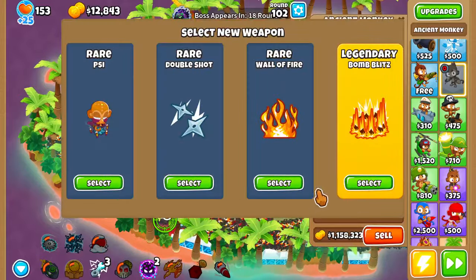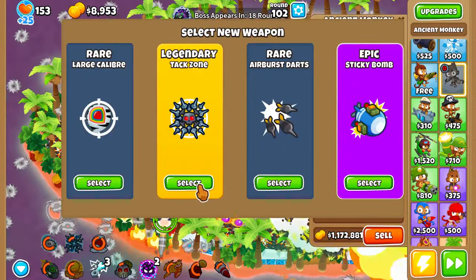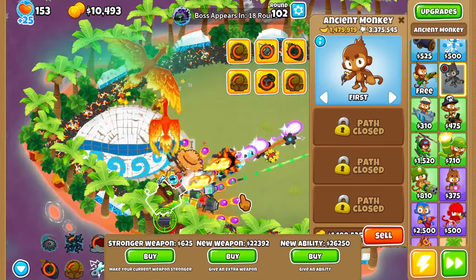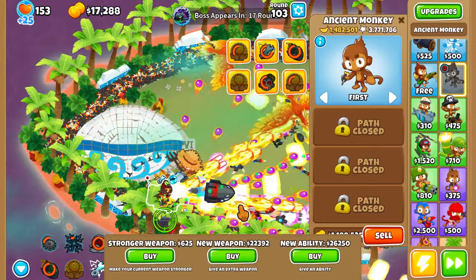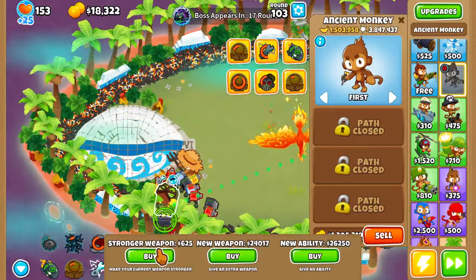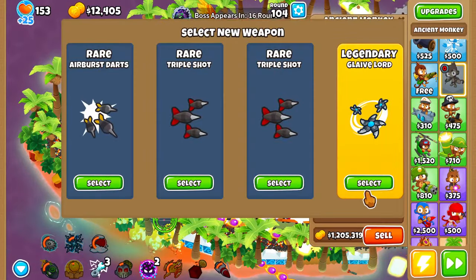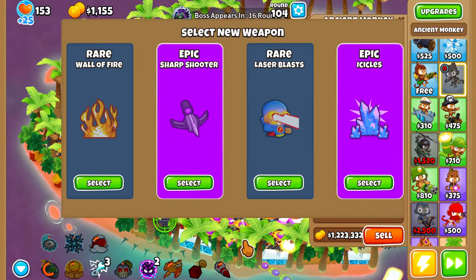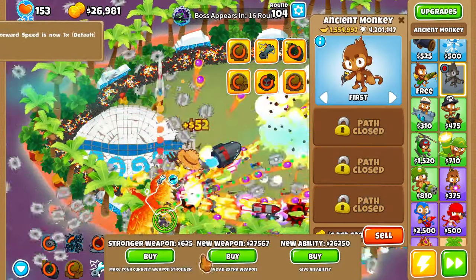We can get some more. Bomb Blitz. Tac Zone — I mean, Tac Zone isn't going to be that good, but might as well go for it. Banana Central, nice — it's always good money. Flavelord. I'm going to see if I can get some more.